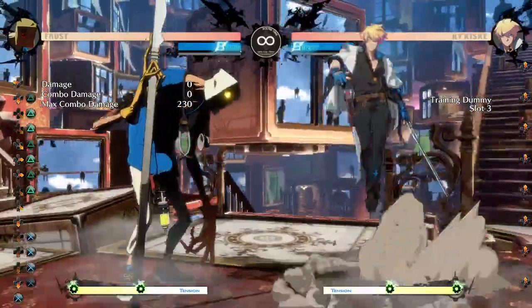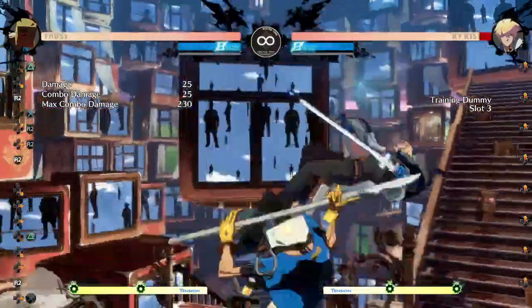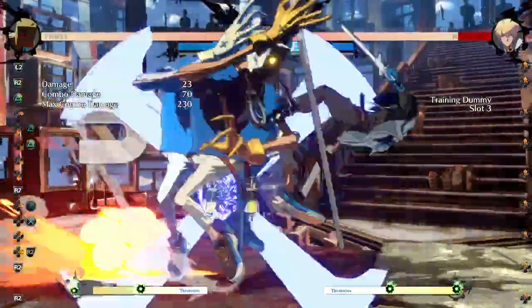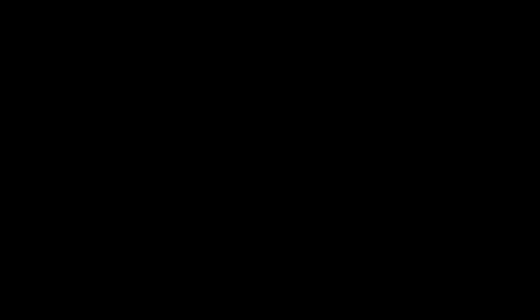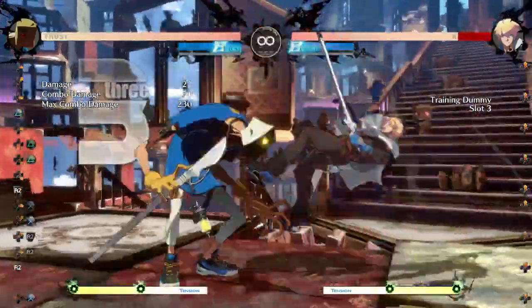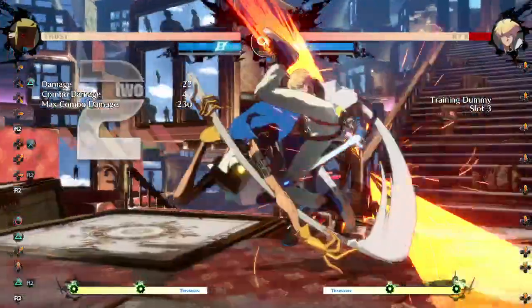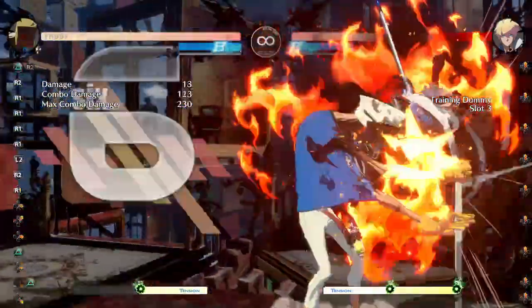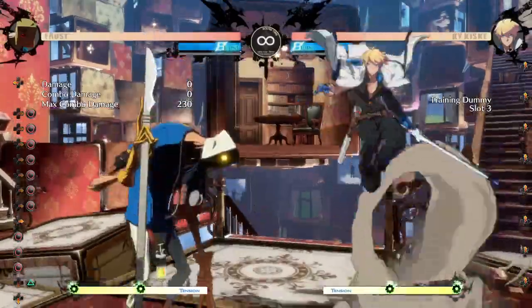Anyway, these are all sorts of things you can do with J.K without meter. Now let's talk about with meter. From now on I'm going to focus mostly on this J.S confirm. Once you have meter, you can use it to BRC — let's assume you're doing this thing. This confirm is fairly easy to do — it's consistent on all weights and deals solid damage.